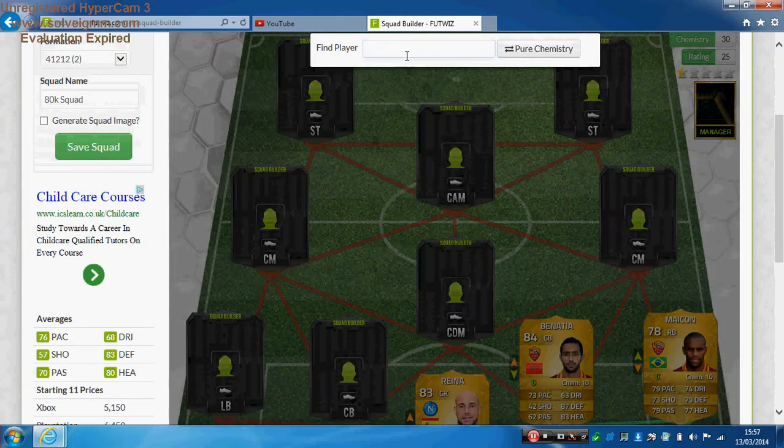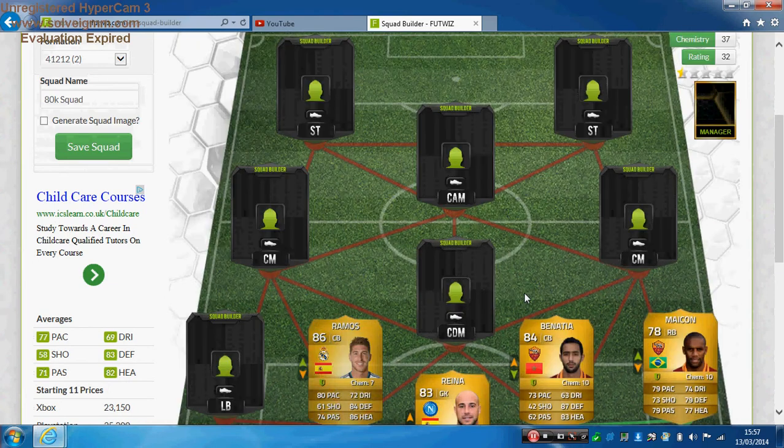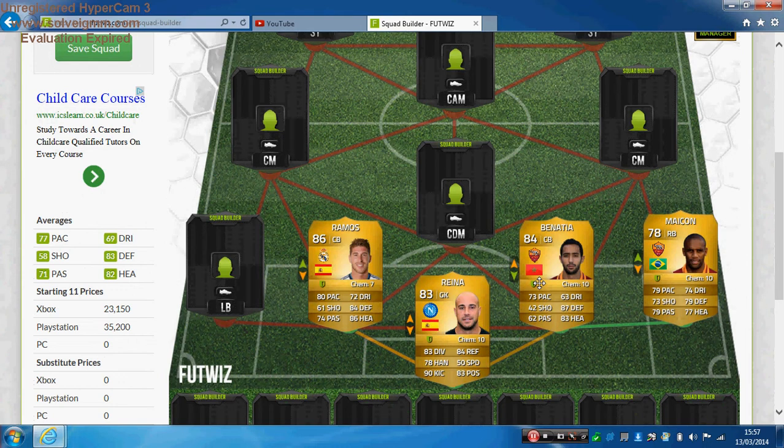The second centre back is Sid Gioramos — I used him yesterday and I'm quite shocked at how cheap he is for his rating. He has 80 pace, 72 dribbling, 61 shooting, 84 defending, 74 passing and 86 heading. He's 6 foot tall, high attacking work rate, medium defensive work rate, and you can get him for around 18k, which is fantastic for an 86-rated centre back. He works very well alongside Benatia and despite having a high attacking work rate, he always stays back.